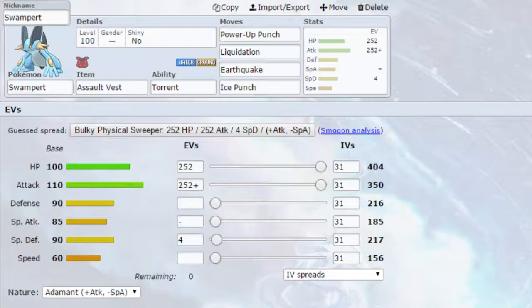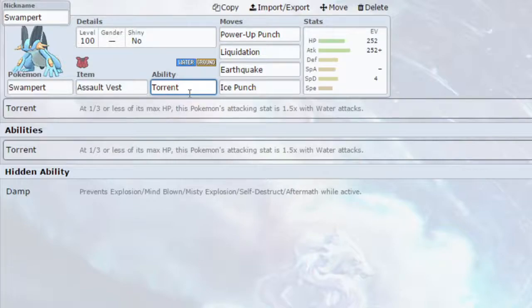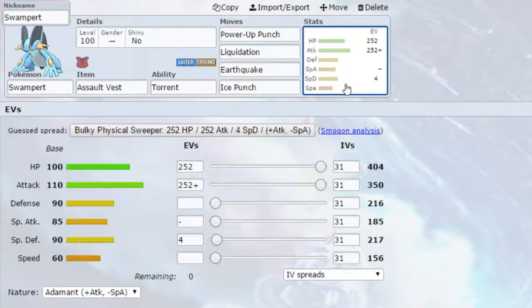Another thing letting Swampert down is its abilities. It has Torrent, which can work really nicely at a third of its max HP — it's 1.5 times water attacks — but Damp is a pretty terrible ability. It is very situational for particular moves that aren't necessarily as common. Self-Destruct and Explosion seem to have decreased in how common they are. Aftermath is again very underused, Misty Explosion not really used, and then Mind Blown is from Blacephalon, so that doesn't really work very well.